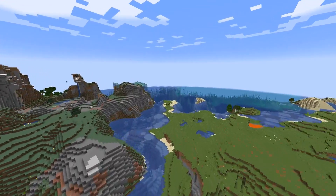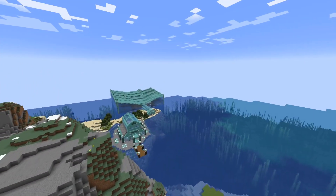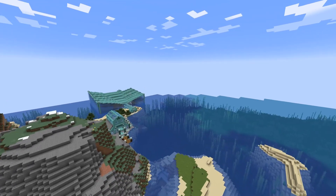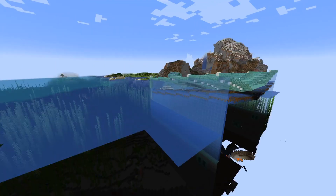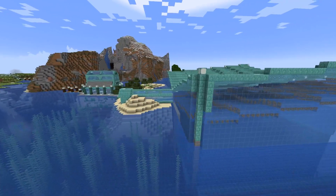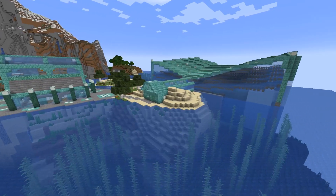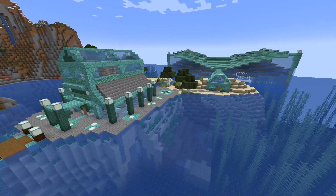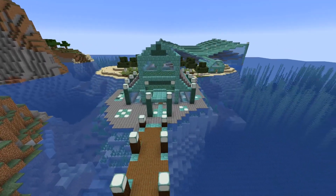Then directly farther south from here we can get all the way to the guardian farm, which I built to be very large and completely formed from the blocks of the temple that I tore down to create the space for the guardians to spawn. It actually produces quite a few guardian drops — you sit over here and there are guardians for hours just flowing down and filling up my storage area.